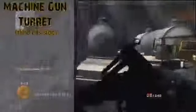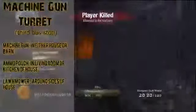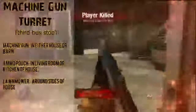The next one is the machine gun turret. What you're gonna need is a machine gun found either in the house or the barn, an ammo pouch found either in the kitchen or the living room of the house, and a lawnmower found around the sides of the house. I'm pretty excited — just picture a horde of zombies coming towards you, you pop on the turret, and watch the bloodbath ensue with points racking up. This thing just sounds awesome.